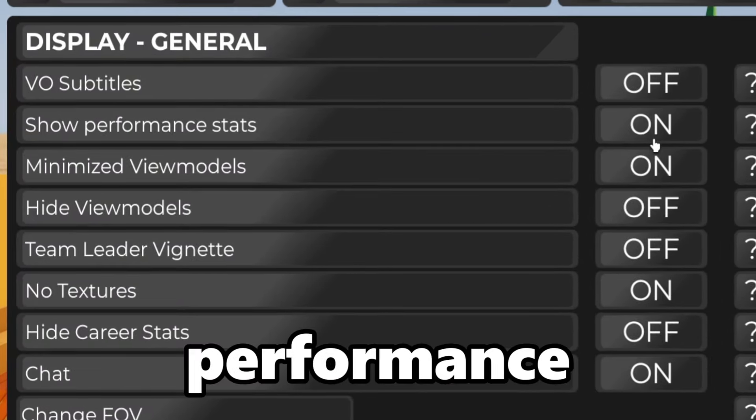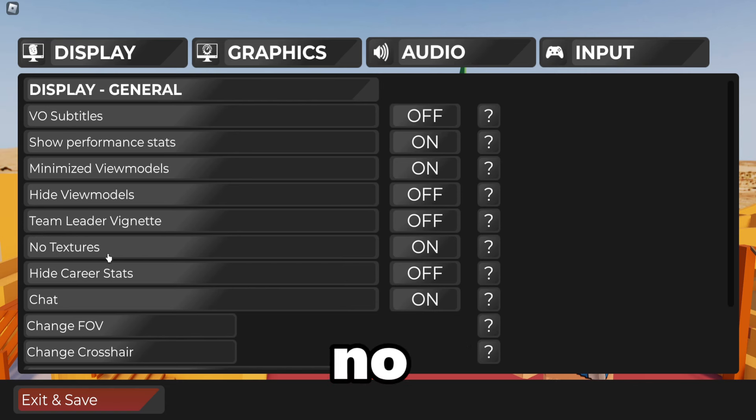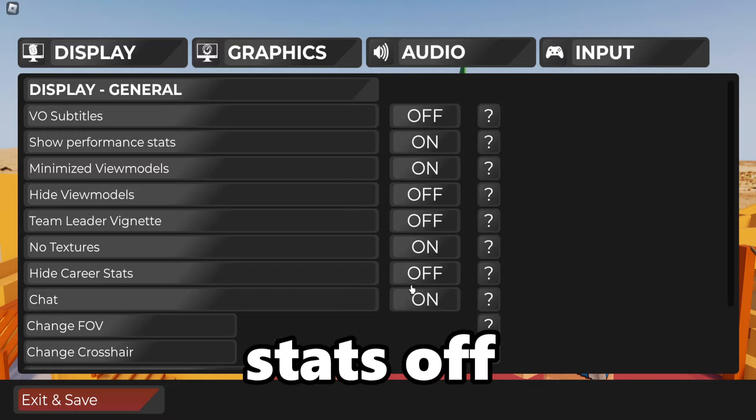I have subtitles off, performance stats on, minimize view models on, hide view models off, team leader Viginetti off, no textures on, hard career stats off, and chat on.